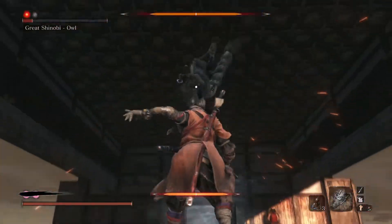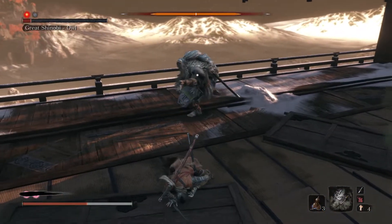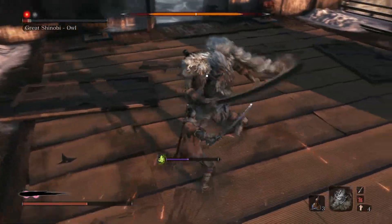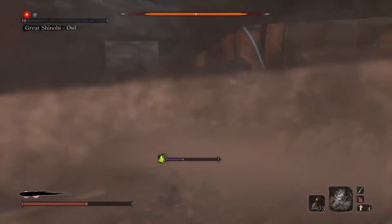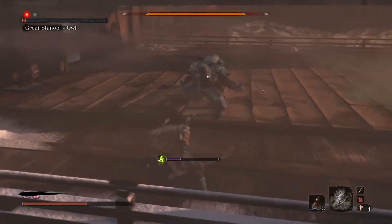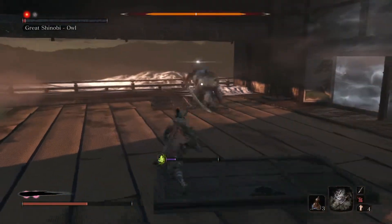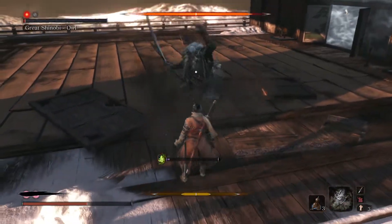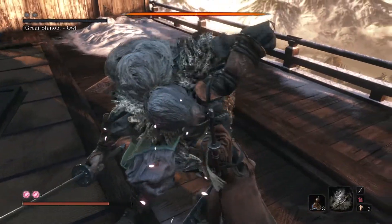Just a long fight, man. There are definitely cheese strategies if that's what you're into. However, we know from the playthrough there are only certain bosses I like doing those strategies on. The kind of sword enemies I like learning their fights because, even though this is one of the most difficult fights in the game, it's very fun to figure him out. Dodge through for Ichimanji, and the second phase is complete.